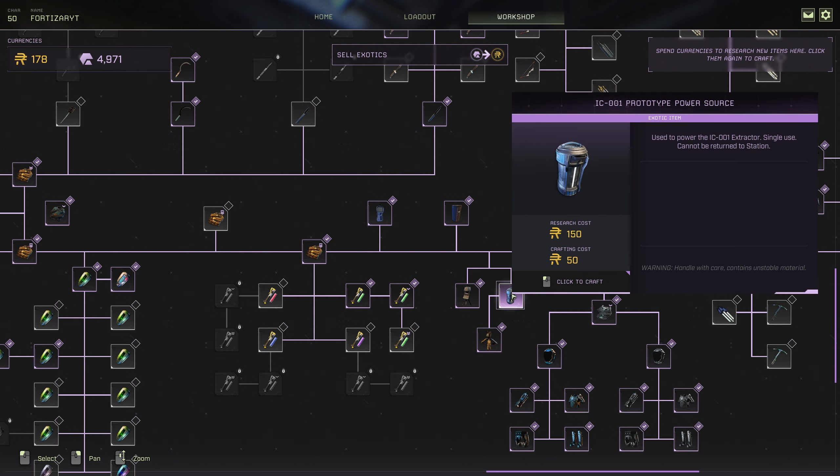To fuel the IC-1 extractor you are going to need the Prototype Power Source. A rule of thumb is one power source can generally mine 225 exotics. Depending on if you're doing an exotic run — say on Agricultural Stockpile — 9 times out of 10 you only need one fuel source. But if you're doing Spirit Walk, it's a good rule of thumb to take at least 4 or 5 if you are playing solo.